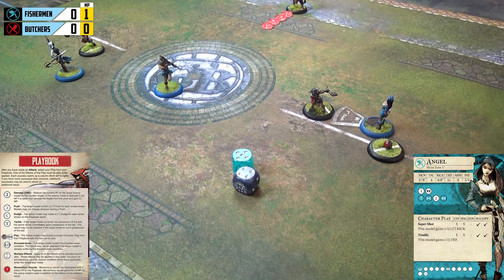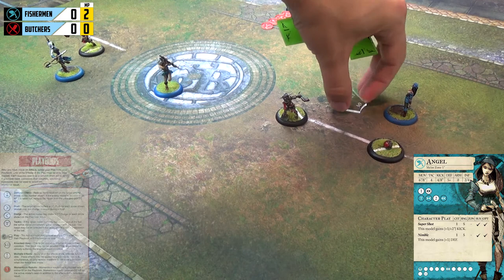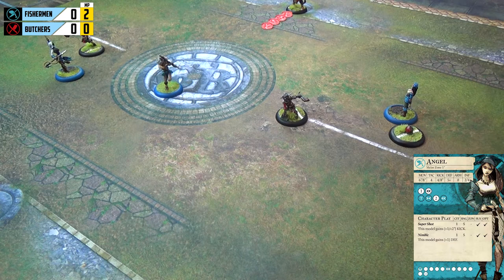With two hits, Angel can pick any result from her first two playbook columns. She could do one damage, or use the arrows — an arrow to the left represents a dodge of one inch per arrow, and an arrow to the right represents a push. There is a non-momentous two-inch dodge and a momentous push-dodge option. We take the momentous push-dodge, which keeps us two inches from Boiler's melee range and generates momentum. Angel pushes Boiler one inch and scoots one inch forward with the ball, keeping herself safe and setting up a potential goal run next turn.